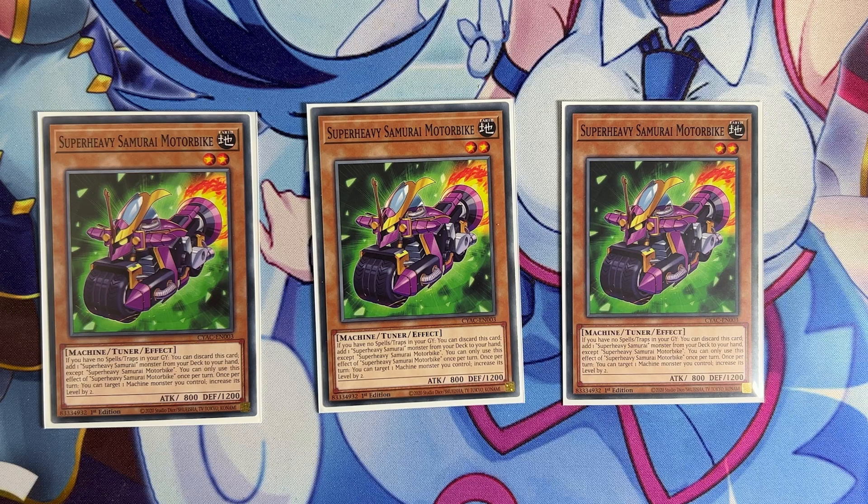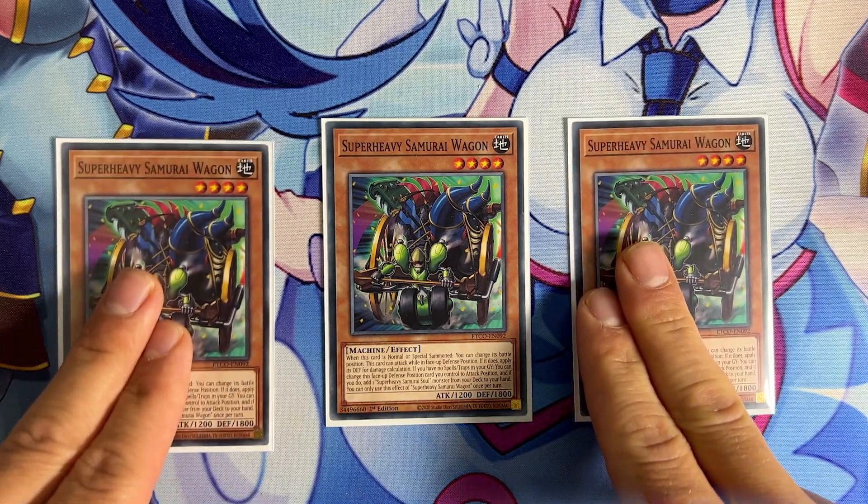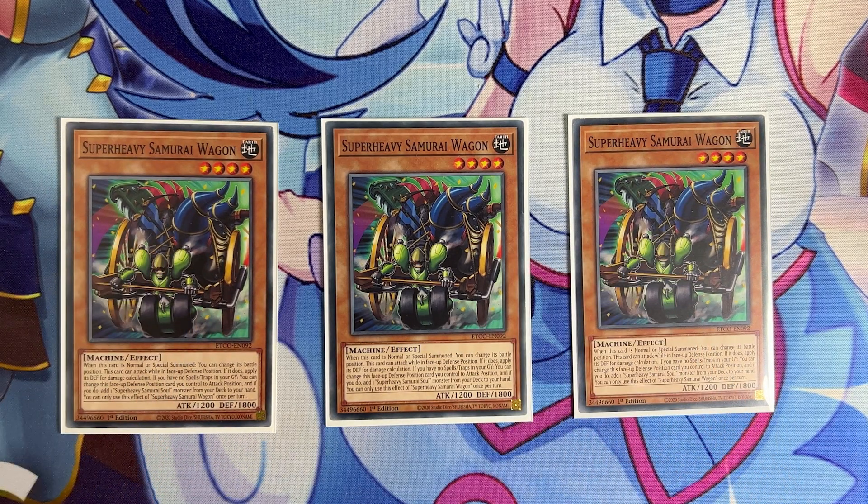Now let's move on to some of the older cards. The deck did have some really good cards before; it's just that they didn't have anything really good to search. But now that we have the tools to make a good board, we also have some old starters. First, we have three copies of Super Heavy Samurai Wagon. Upon summon, you change its battle position, and then if you have no spells and traps in the grave and the card is in defense position, you can switch it to attack mode and add a Super Heavy Samurai soul from your deck to your hand.